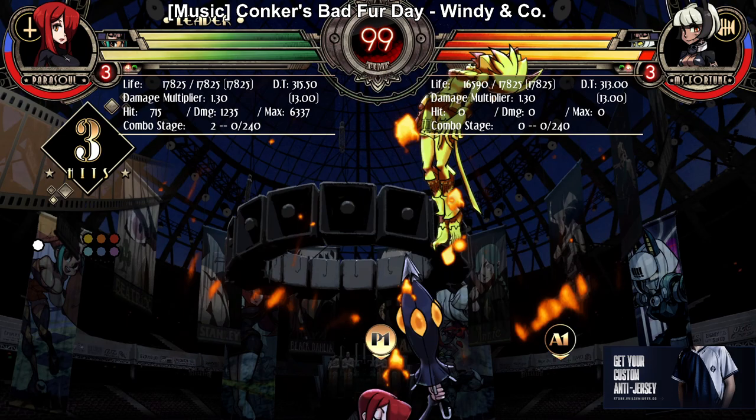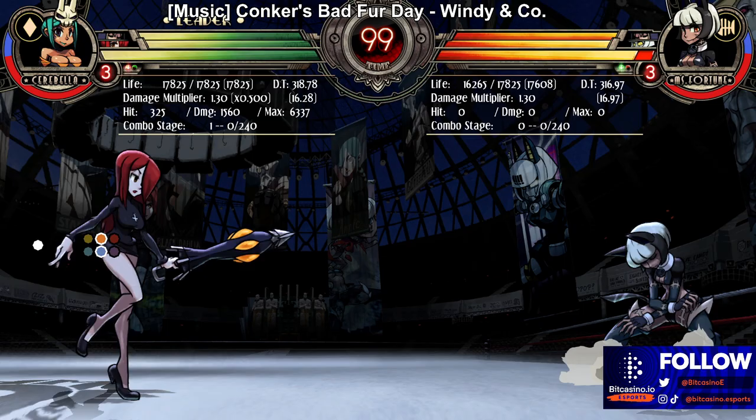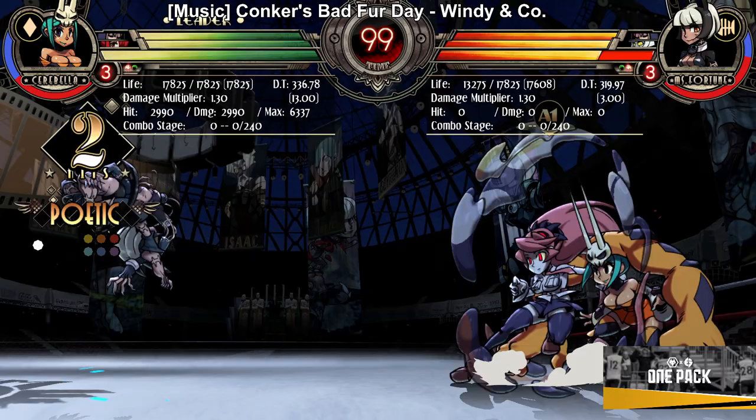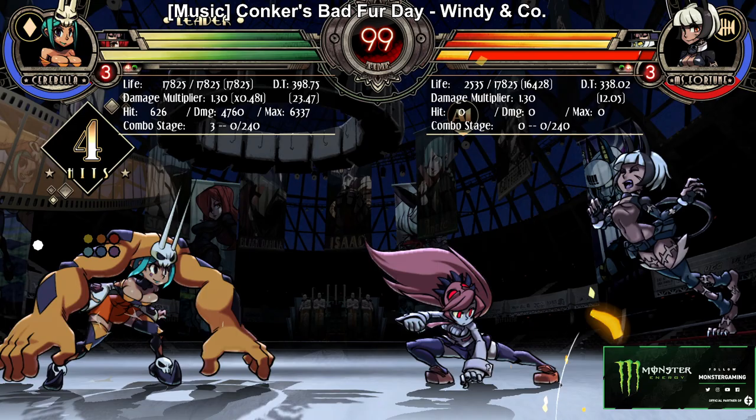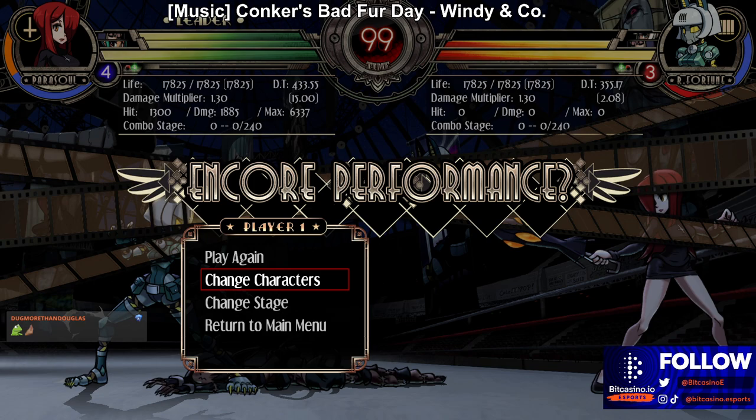It's really good for characters like Parasol and Bella because these characters can use it to extend their combos uniquely. Bella normally can't convert certain situations, but with that assist she can — it makes her command grab OD scary. Really good for characters with one-hit overheads as well. It's a cool assist.